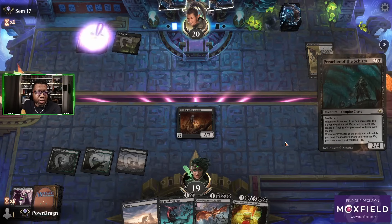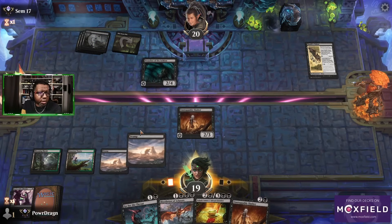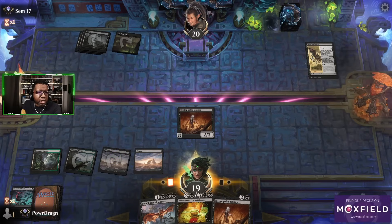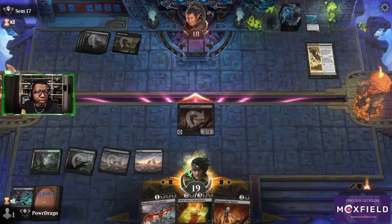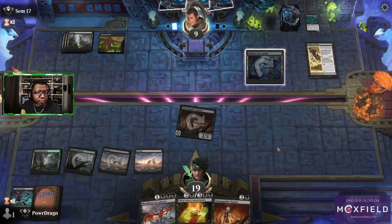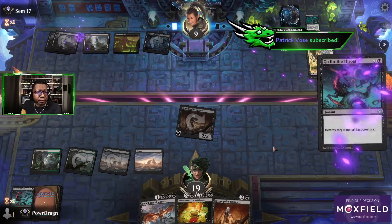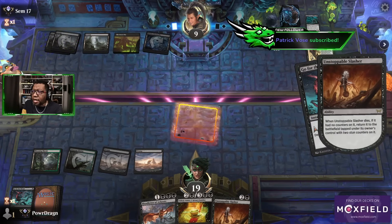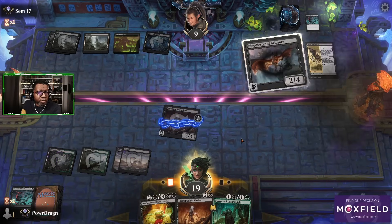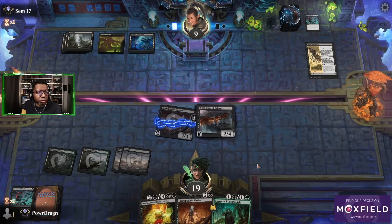But they're not going to do that — they're just going to kill our Thrasher. They're going to play Preacher here, which works nicely for us. I could have attacked and traded, which I probably should have at least offered first, because there's a chance they would have blocked it. We got some other people joining here. Let's go up top — they don't have instant speed removal for two. That's good.